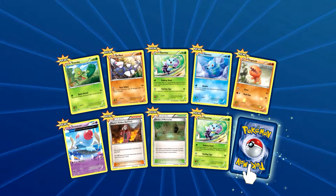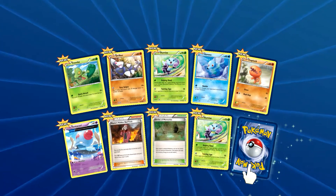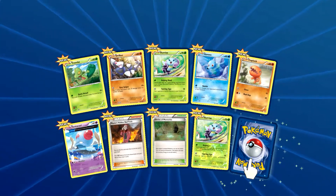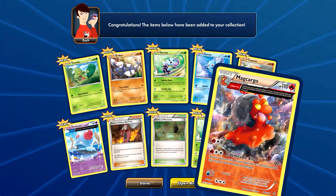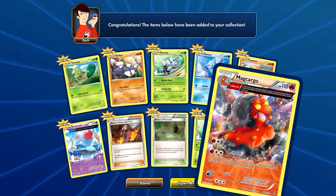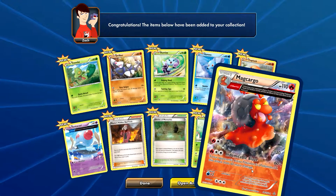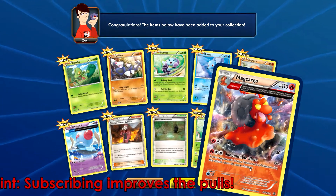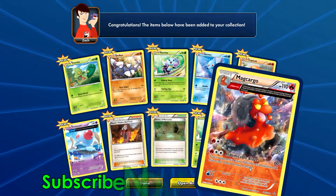Drillbur, an Illumise, a Horsea, a Trapinch, a Tentacool, a Max's Hidden Ball Trick, a Shrine of Memories, and an Illumise reverse holo common maybe — and the actual rare is a Magcargo, rare, with a new layout, very nice. I like this ability: 60 plus 60 if the opponent's Pokemon is an EX, not bad at all. And whenever your opponent plays a trainer, that trainer can do nothing to Magcargo.